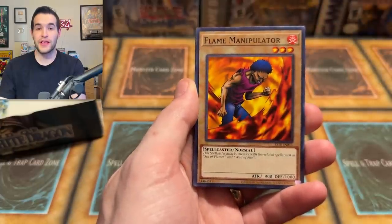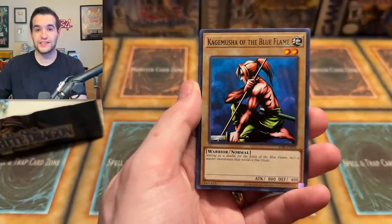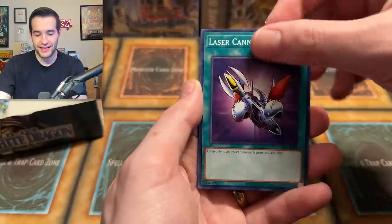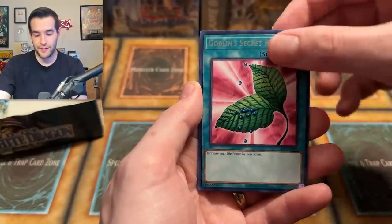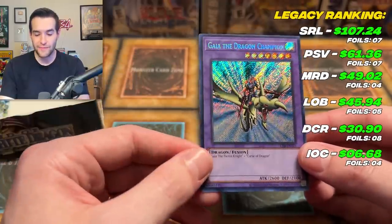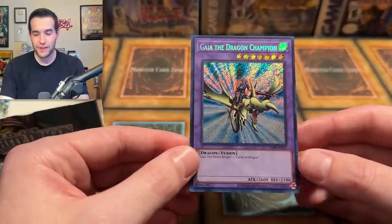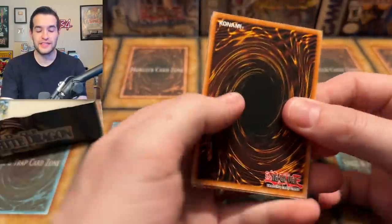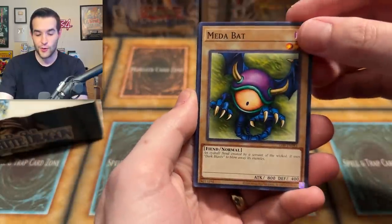Dark Crisis was great. LOB is trying to eclipse that. Oh my goodness — three amazing pulls so far. Polymerization's good as well. Let's see if we can continue and pull another Ultra Rare. We got Kagamusha, the Man Eater, Laser Cannon Armor, Petite Angel, Goblin Secret Remedy. Can we get a Blue Eyes right after the Dark Magician? Gaia the Dragon Champion — Secret Rare! This has really turned around. We had two foils and pulled like three in the last four. Two Ultras and a Secret Rare — Gaia the Dragon Champion, Gaia the Fierce Knight, and Dark Magician in the last four or five packs. What a turnaround for LOB!